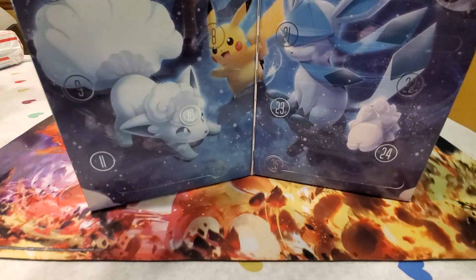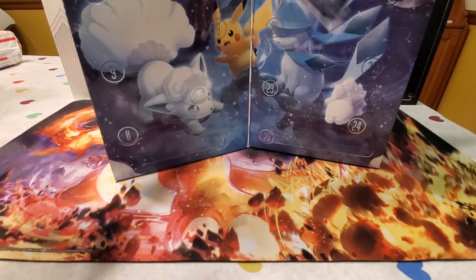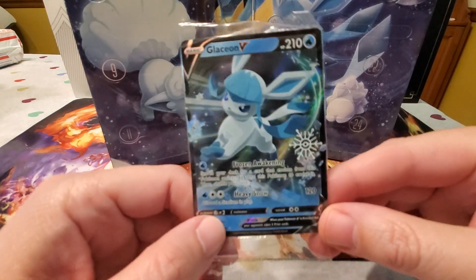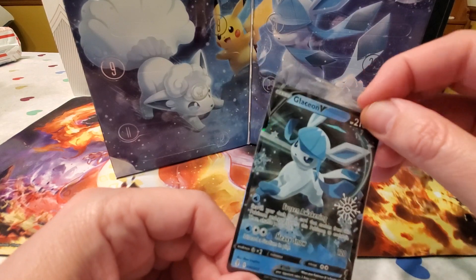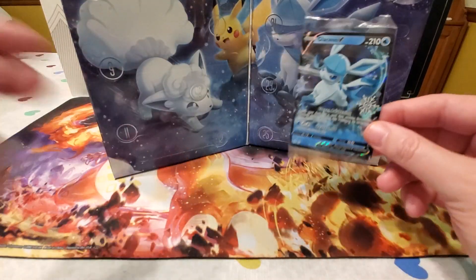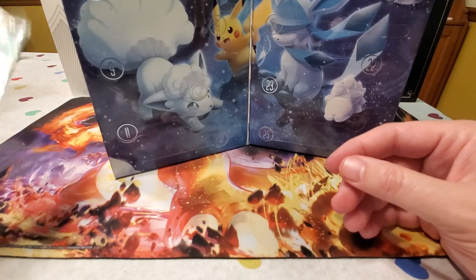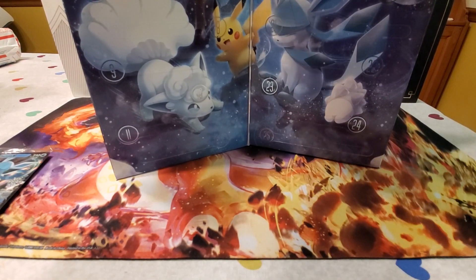Day one! We have one of the holiday stamped promo cards — it's a Glaceon V with a little snowflake on it. I think there are eight of these promo cards total. There are also a couple of booster packs and something they're calling a sidekick hanger, but we'll see what that is.